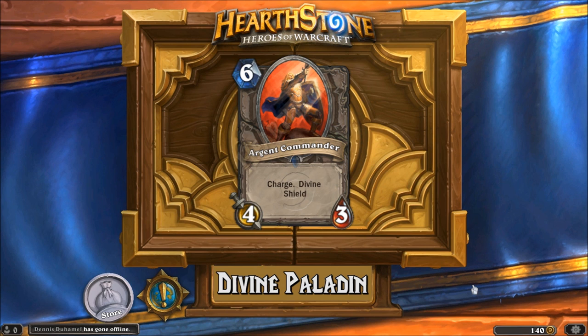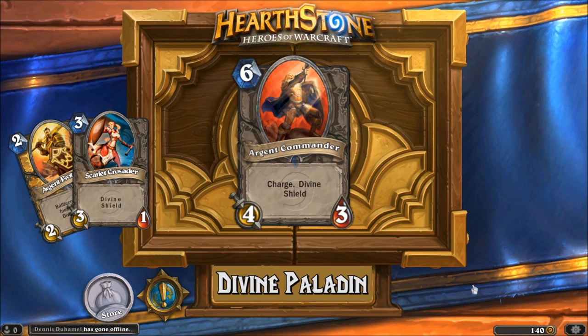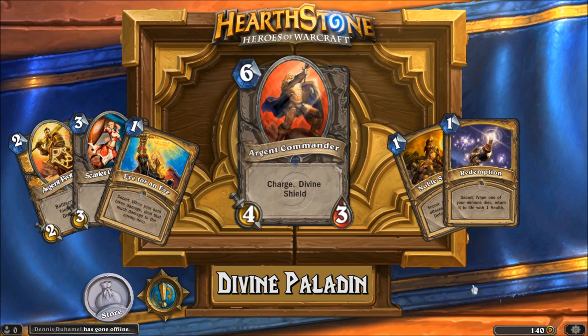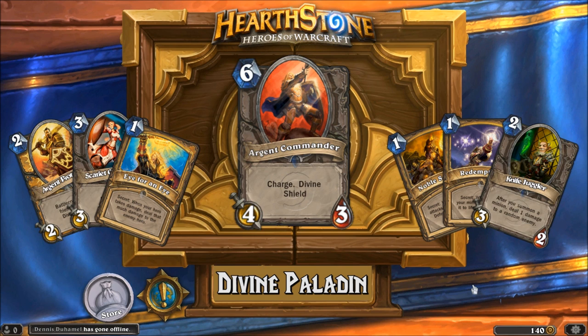The deck relies on early game creatures with Taunt and Divine Shield, as well as a few secrets such as Eye for an Eye, Noble Sacrifice, and Redemption, and the Knife Juggler plus Reinforce Hero Power of the Paladin to give you some early game board control, pick off enemy minions, and then buy yourself time for your big drops to come into play. So let's go ahead and jump right into some games and take a look at the deck in action.